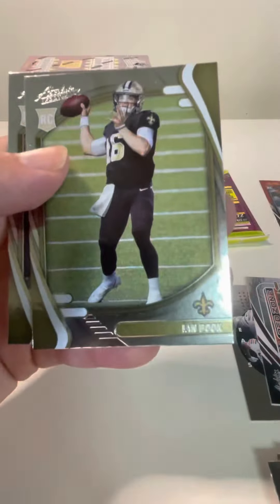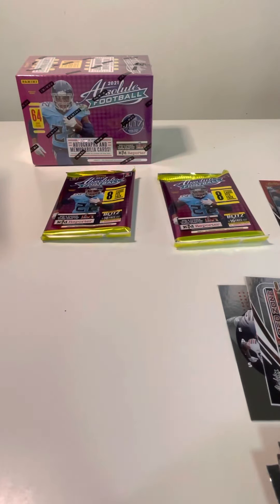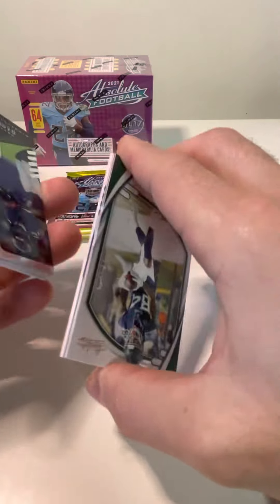Chris Evans. Ian Book and Peyton Turner. That's not bad — you got to be happy with that. Whenever you get a numbered card — and it looks like we got a patch coming up! Right there. I'm actually going to save that for last.